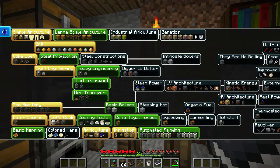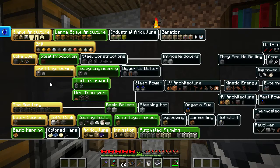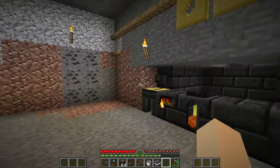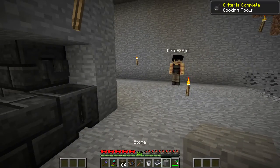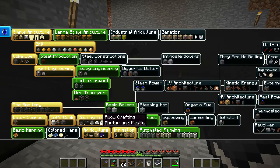Next we need steel production for immersive engineering. You know, gaming is not always to progress - sometimes it's just messing around for no reason. You need to learn that. To do that we're gonna have to go to the nether to actually make the brick, but we can do the other one as soon as this gets done - I can throw some coal in there. Don't throw stuff at me - you do it all the time.